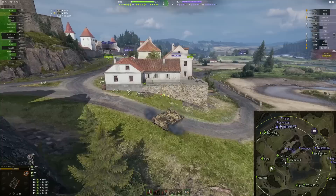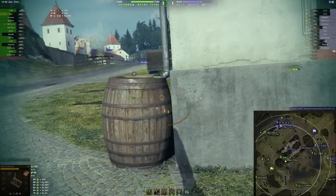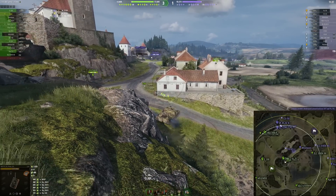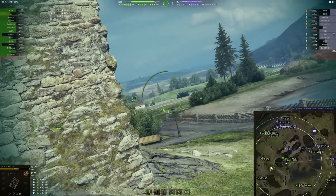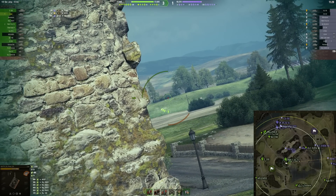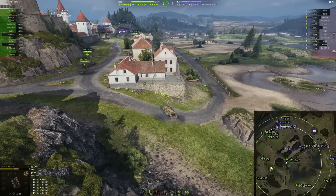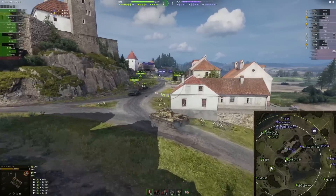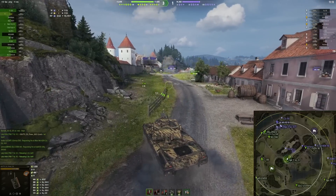It is a tier 10 Italian medium tank with the special vehicle category, which earns you bonds. You can also transfer crew members into this vehicle without any penalty, so you can use your Progetto 65 crew in this vehicle without any retraining and simply jump into the battlefield. It has an auto-reloading gun with 420 alpha, which is very juicy for an auto-reloader.